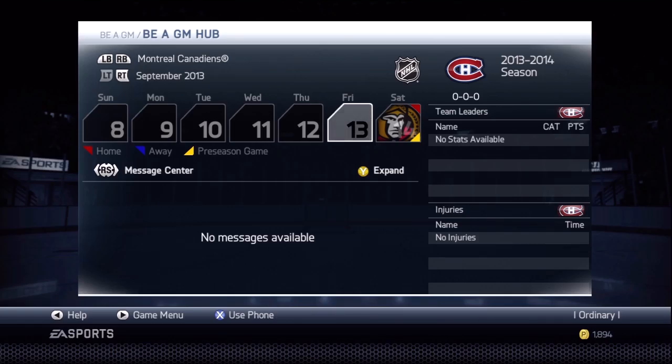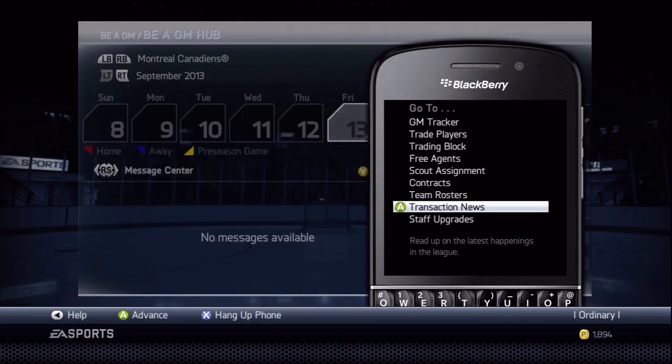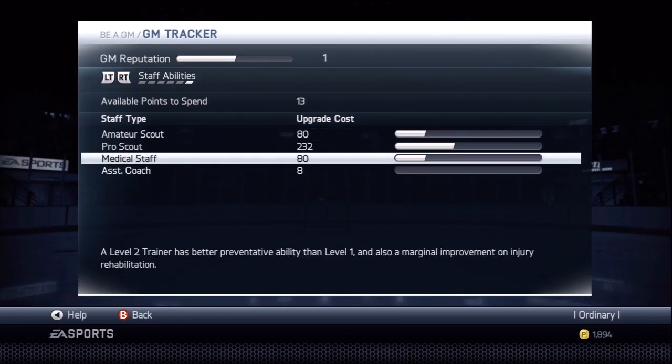Hey guys, what's going on, it's Ordinary again. This is another one of those how-to-improve-Be-a-GM-mode videos for NHL 15, coming from NHL 14. Last time I talked about scouting, and this is kind of in the same vein. I popped open the screen here — the staff upgrade screen — and I was kind of complaining about how this screen is kind of dumb.